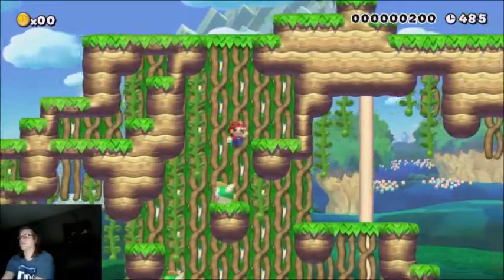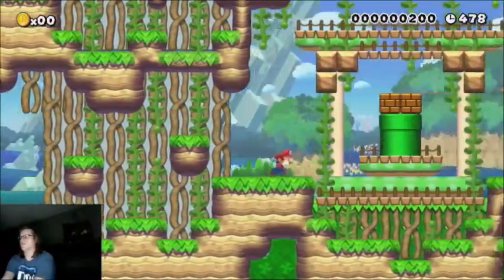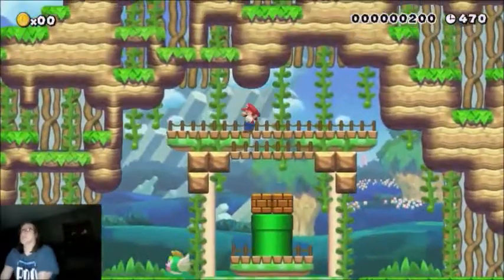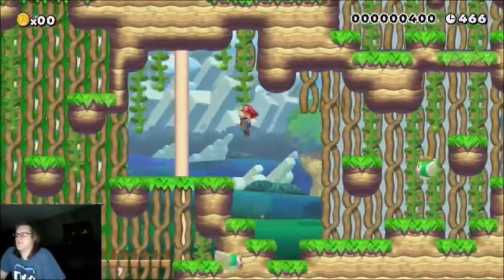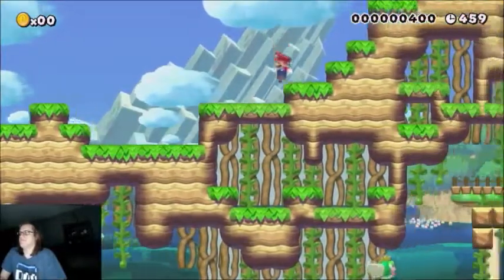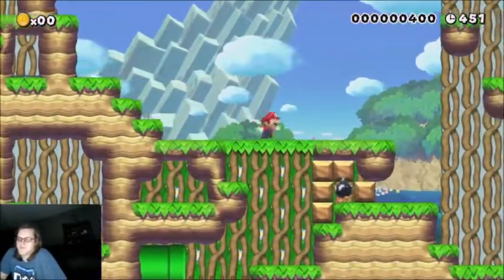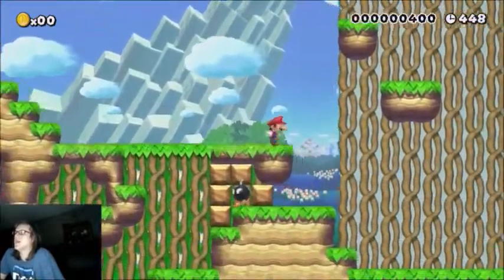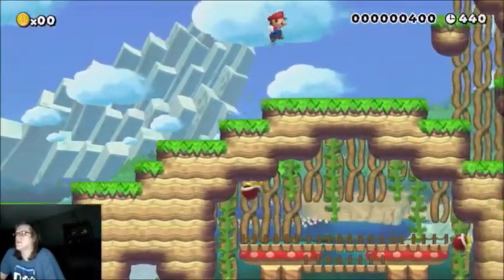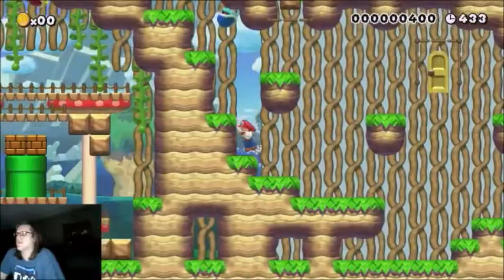I almost made the exact same mistake. Oh, that's taking me up there — I don't want to be up there. So we need a mushroom or a P-Switch. Fire from a Yoshi, looks like. Also, Yoshi Gate. This is where we get fire. We need to remember that.